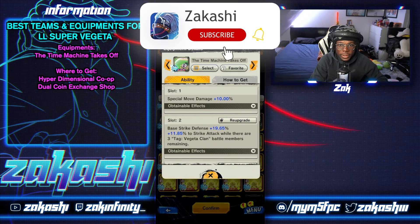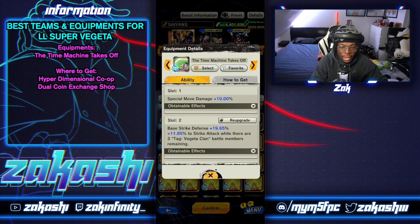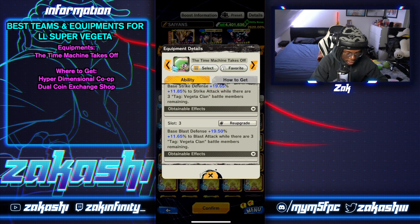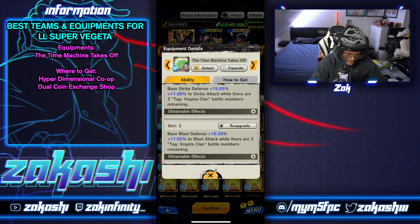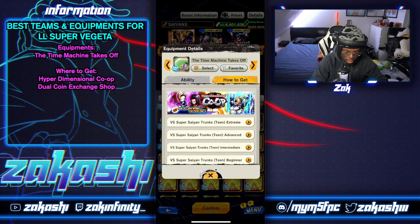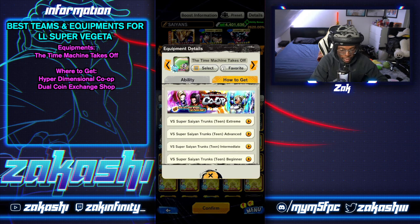Now let's go into equipment. The first one I have to mention is Time Machine Takes Off — it's a Vegeta Clan equipment. You get pure buffs to both strike and blast attack, then defenses, then special move, which is what you'd want. You can get it from the co-op and the dual coin exchange shop.